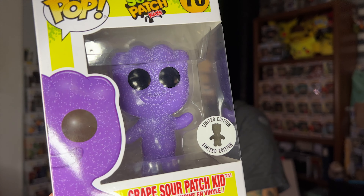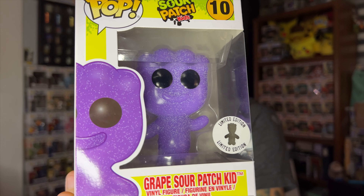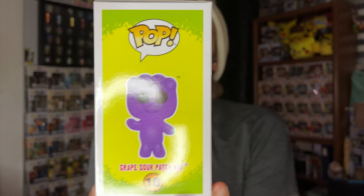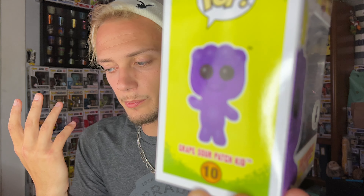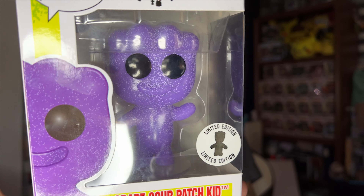Last but not least from my collection, we have number 10, the grape Sour Patch Kid. Purple is my favorite color, so of course I saved the purple one for last. I absolutely adore him. I've never had a grape Sour Patch Kid, but grape candies and grape sodas are usually either really good or taste like cough syrup. The purple just looks really nice on a Sour Patch Kid — the box art is beautiful, the pop itself is great. I love every single one of them, especially the purple guy.